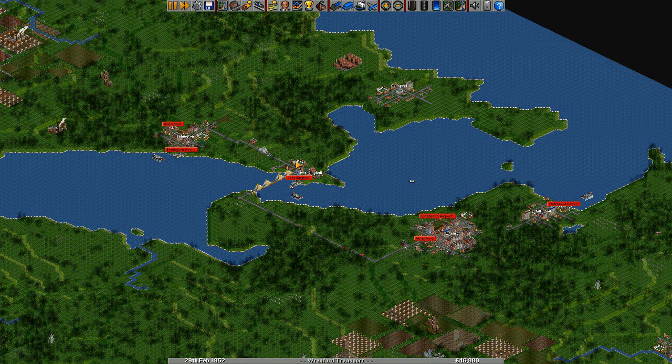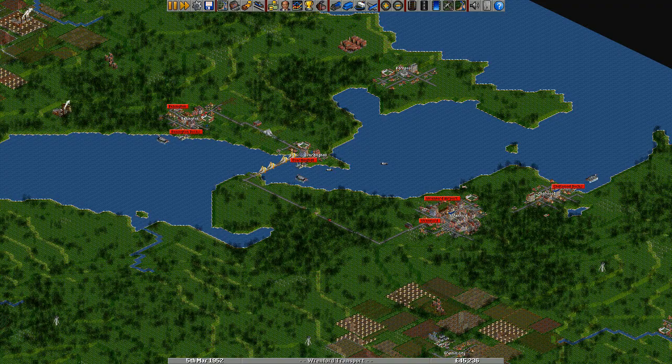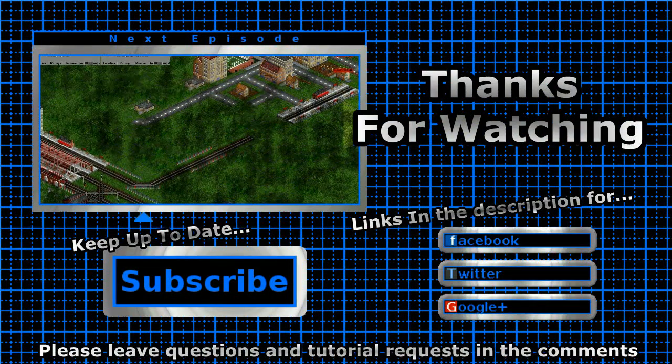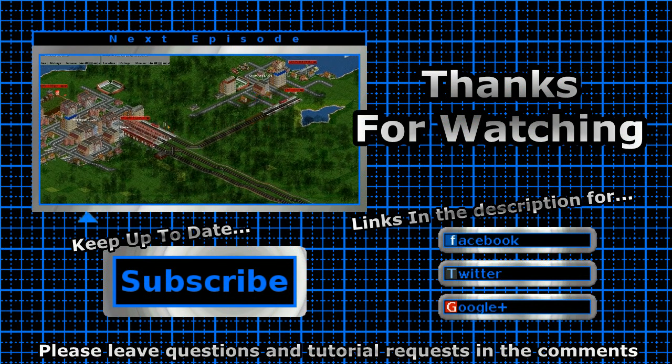Well, there we go — that's road vehicles. We'll get on to doing goods vehicles and stuff in a later tutorial. But for now, that will be all. Thank you for watching and see you next time. Bye.